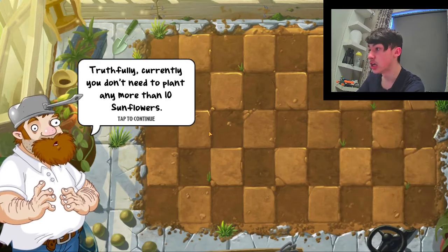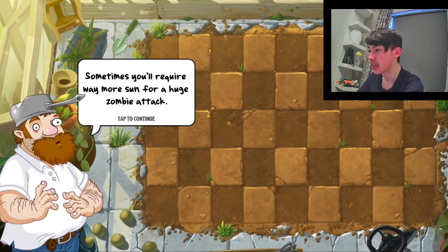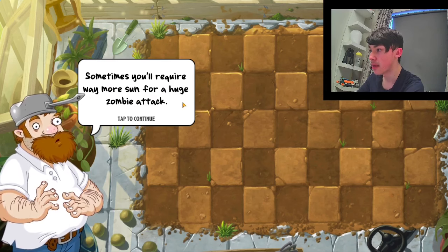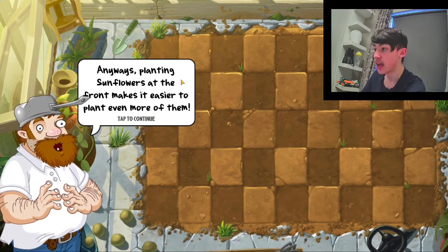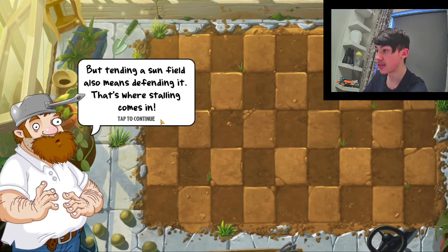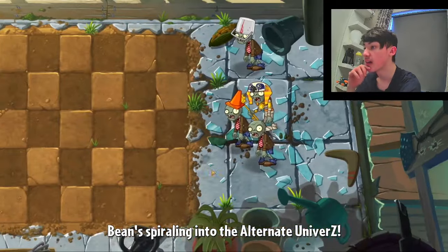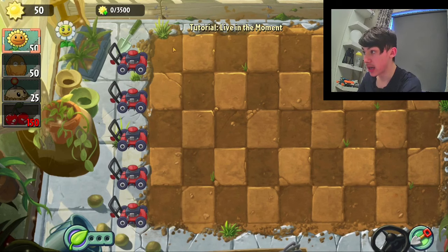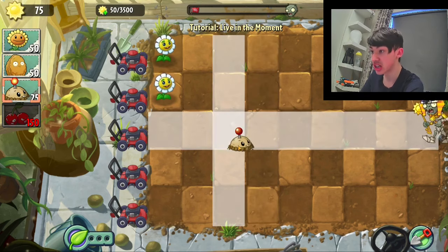Currently you don't need to plant any more than ten sunflowers. Sometimes it will require way more sun for a huge zombie attack or a big sun production objective. Planting sunflowers at the front makes it easier to plant even more of them. The goal is 3,500 sun — plant lots of sunflowers and don't waste your cherry bombs. Sun stealers? I don't mean sunflowers, I mean marigolds. This episode is all about Marigold because I'm beating people in subs. I beat Dennis in subs — that's when this stuff's gonna hit the fan, that's when I'd be happy.